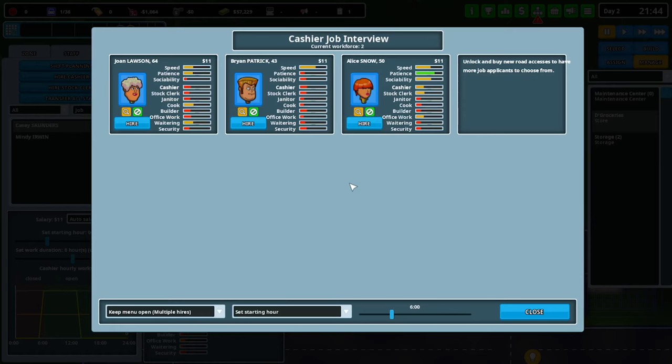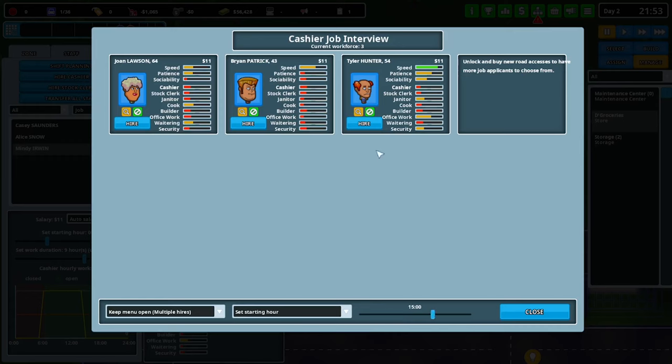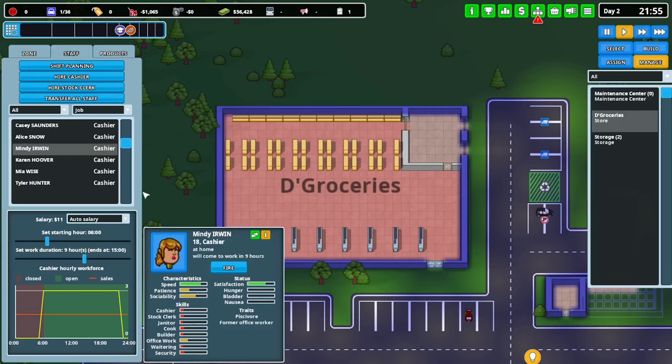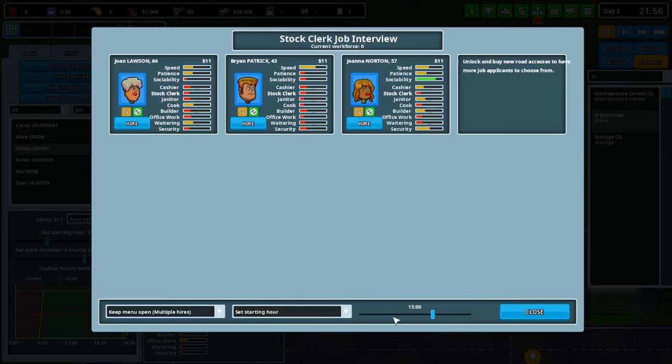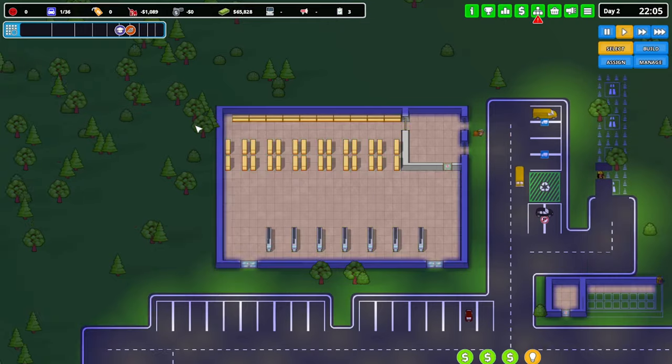I want three cashiers in the morning and nine-hour shifts, that gets us through to three o'clock. Then hire another cashier - one, two, three. And then stock clerks - I don't know how many we're going to need, we'll just hire two. I want both to do nine-hour shifts so there's always someone there. The products should be getting delivered now - which they are, perfect.